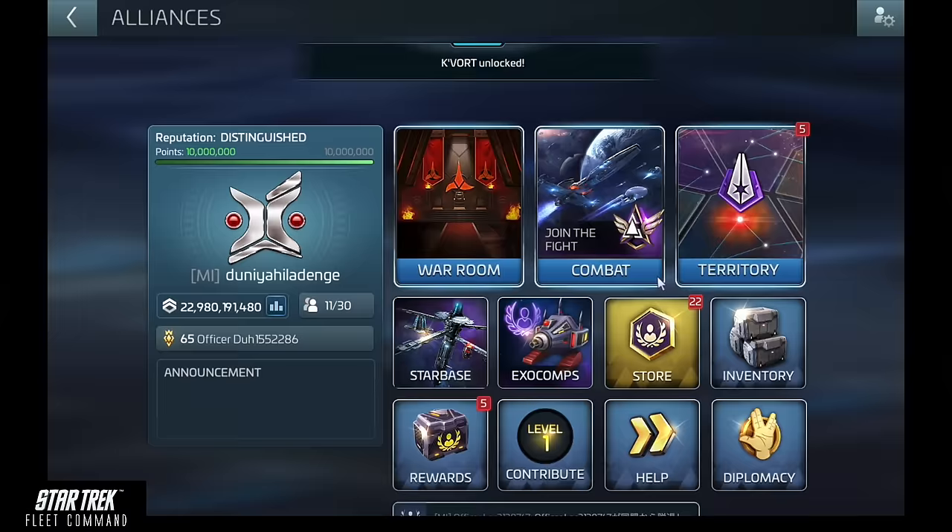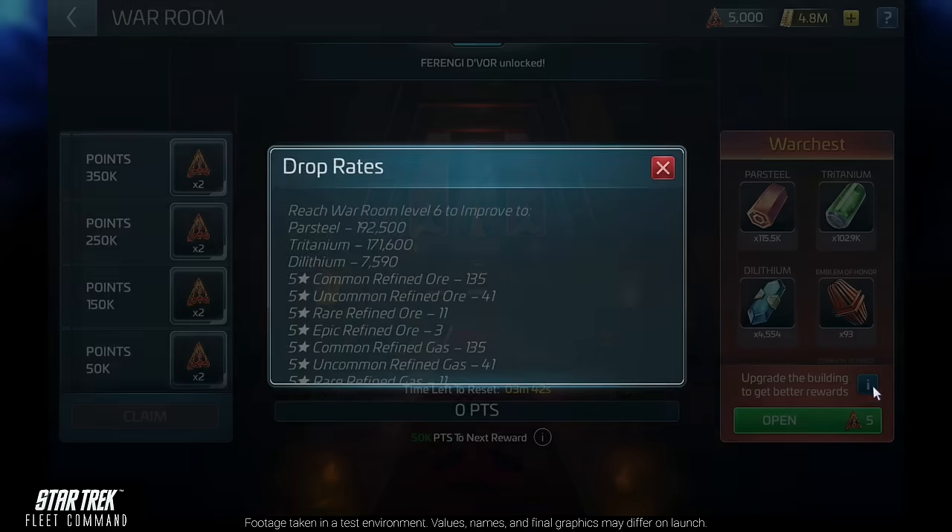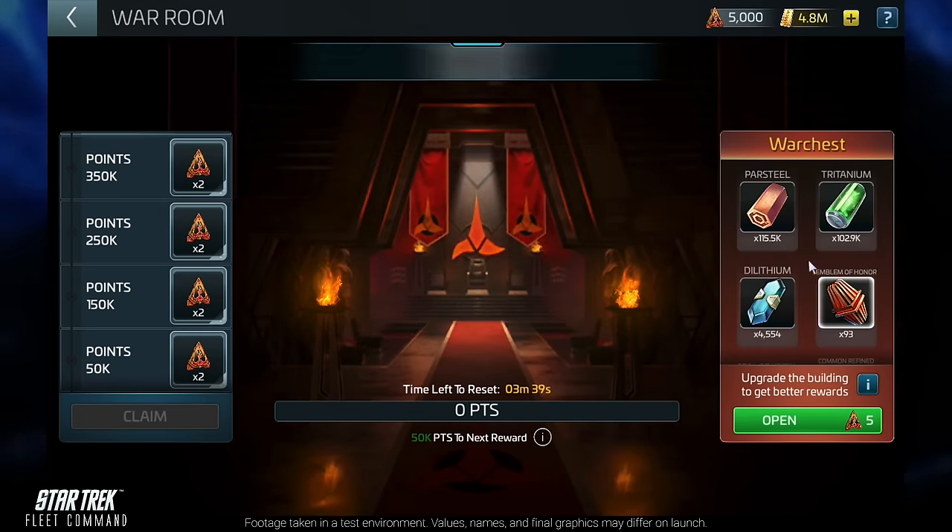Additionally, gain bonus points towards your War Room event by scoring in it during infinite incursions or territory capture. It goes without saying that to earn your War Chest, you'll need to fight, but you won't be going out there alone. The War Room event and its scoring are shared by all members of your Alliance. By destroying players and taking part in PvP activities, your Alliance will accumulate the points needed to receive War Chest keys.